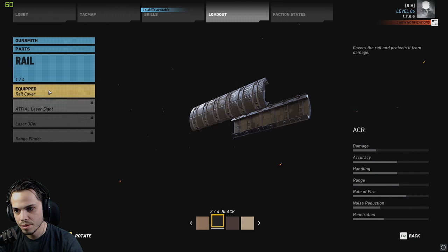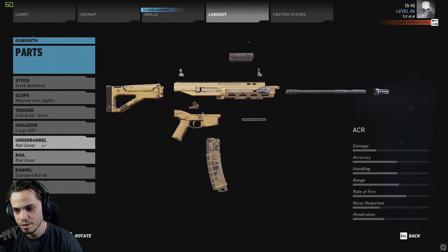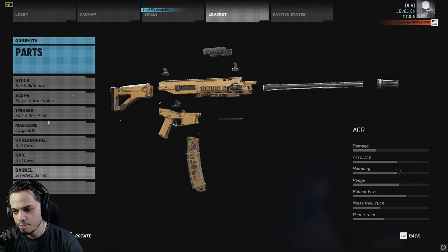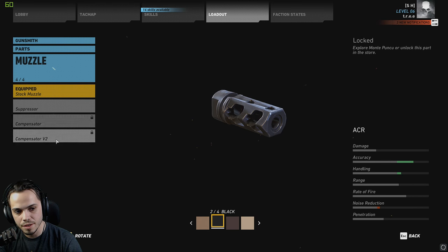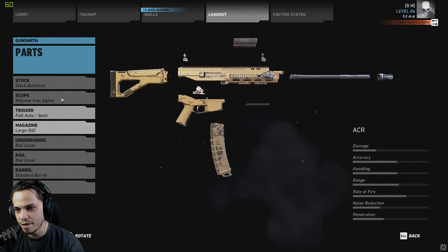For rails, we've got both laser sights and the range finder. Barrel — you have your standard short barrel and long barrel. Short barrel drops your damage a bit as well as your accuracy, ups your handling, and lowers your range. The long barrel ups your damage, ups your range, lowers your handling. As far as muzzles, we've got the stock muzzle, suppressor, compensator, and compensator V2. Pretty awesome — I like this gun.